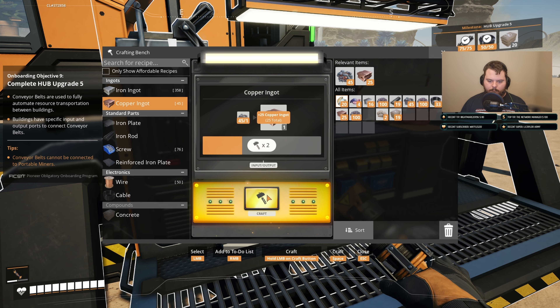Hub upgrade five, power expansion, completed! The miner, unlike portable miners, can be connected to conveyor belts and requires power to function. Now we need 100 plates, 100 wire, and 50 cables for the next upgrade.